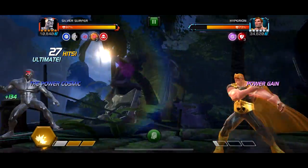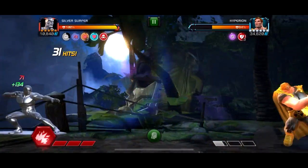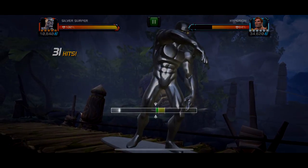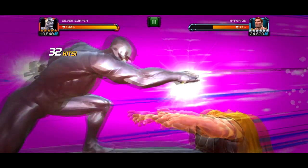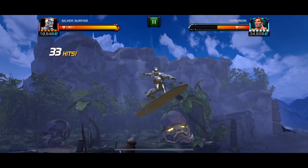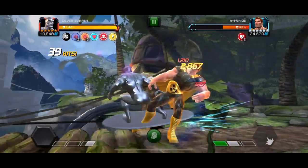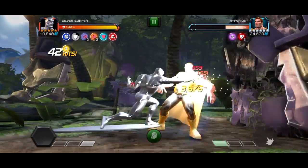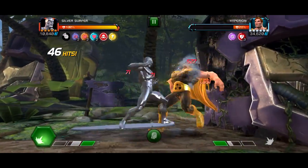I'm definitely messing up this rotation. Okay we got it — I'm happy. I'm gonna wait one more second... yeah, let's just get the second power gain and launch special 3. We're still at 100% health, I don't really know how, but we are. I wanted to bring the Nick Fury Howling Commandos synergy in but my Nick Fury is a 3-star so I can't bring him into Act 6 which is pretty tragic.